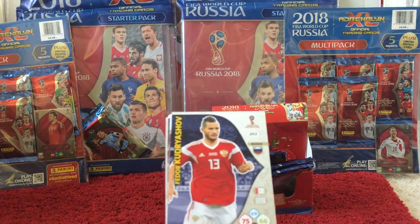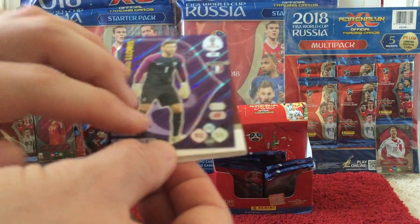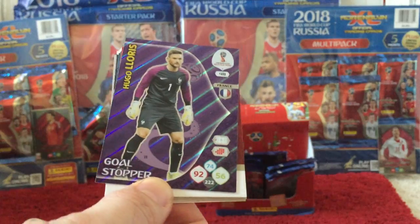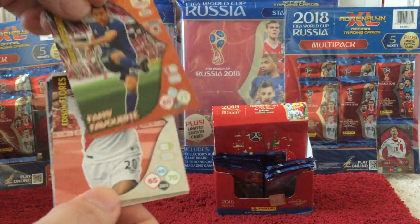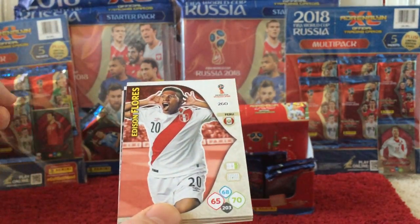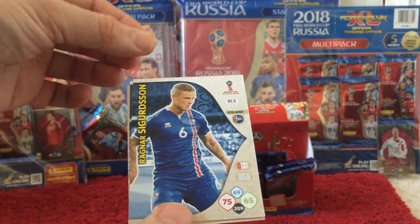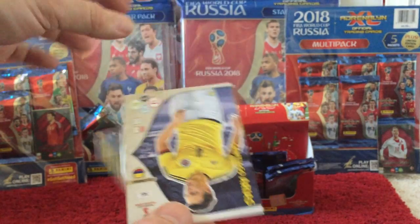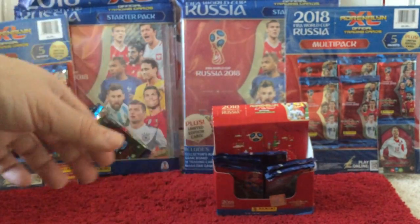Then we've got Kyrgyzhov, and the insert card is a Hugo Lloris Goal Stopper card for France — another nice insert card. Then we have a Fans Favourite for Yoshida, and we've got Flores, Balde, Sigurdsson, Boateng, Arias, and Vertonghen.